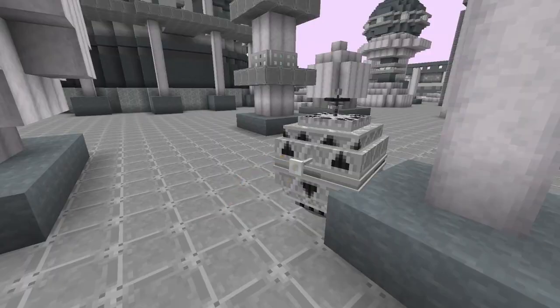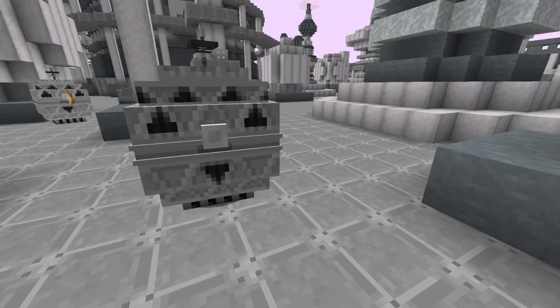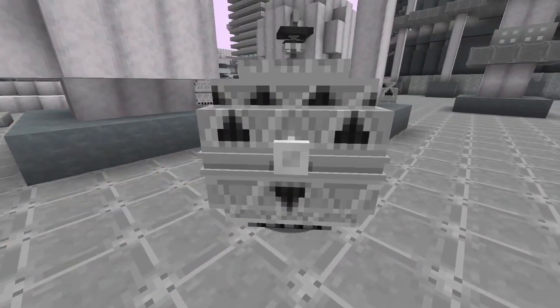The Mechanoids in the mod are modeled after the Mechanoids in the show. One of their defining features is their flamethrowers that periodically flash on and off, though these are purely decorative and do not light mobs on fire.